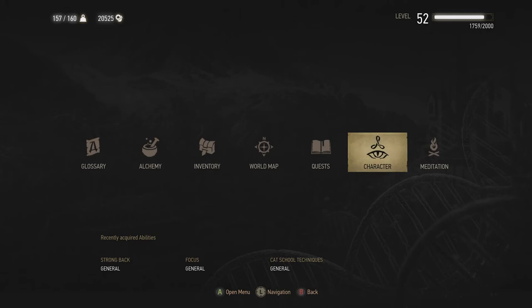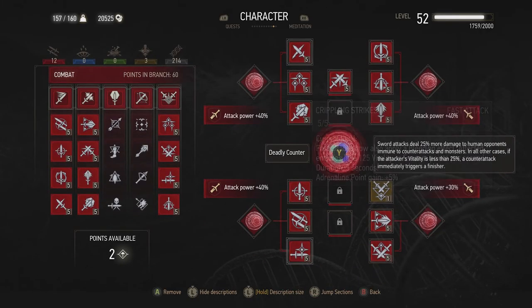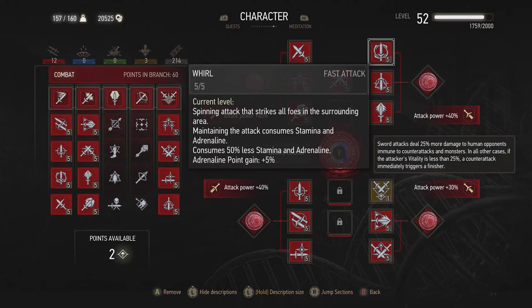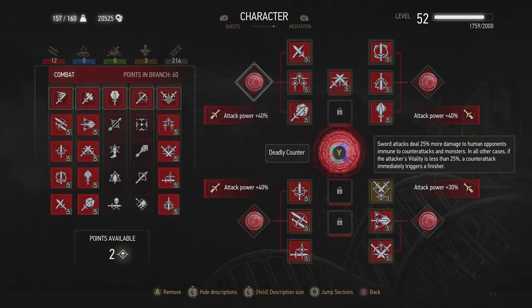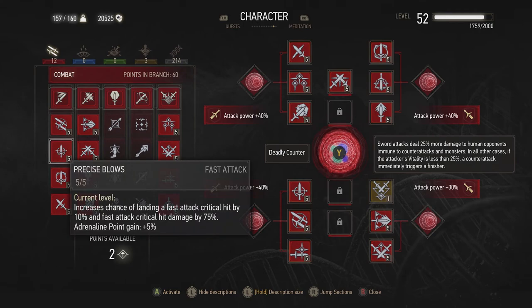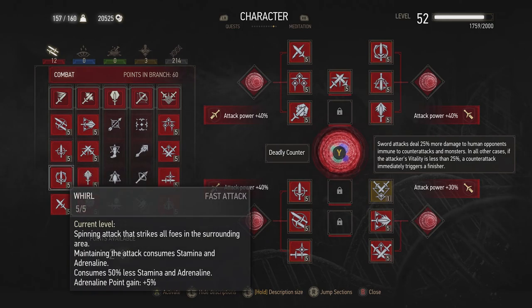If I hit the menu button, go to character — here it has to be on the right-hand side. It's a fast attack. Here you'll find it under combat, and you need to invest — I think it's eight on this one, and then around 20 or so — and then these unlock and Whirl is there. As soon as you put one point in, you can use Whirl.